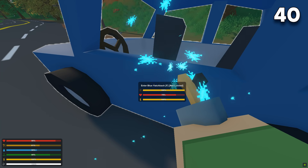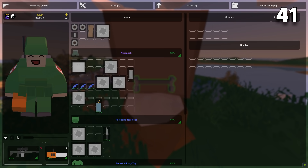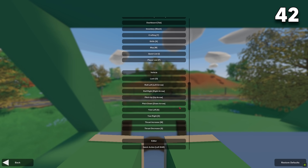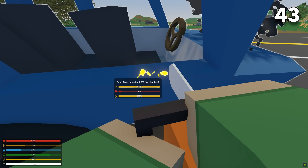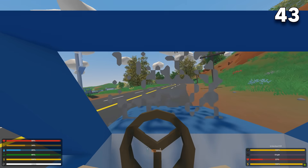You can repair bases and vehicles using a blowtorch. You can destroy trees and hide lockers or other crates in them — once a tree grows back, no one is able to see them anymore. When flying around in a helicopter, go to your control settings and bind the fly keys to your arrow keys to make the controls much easier. If your vehicle is destroyed and starts to burn, you can still repair it using a blowtorch.